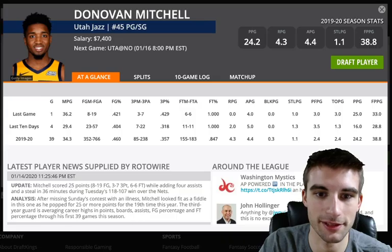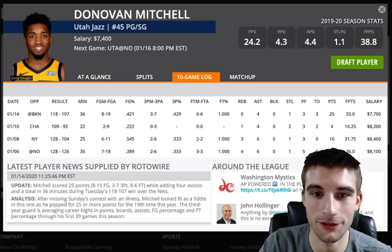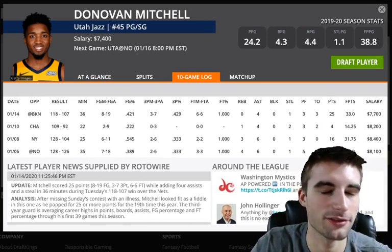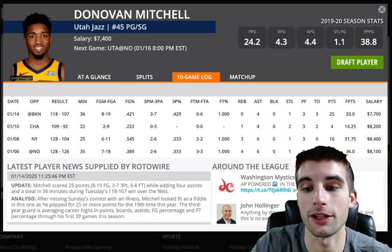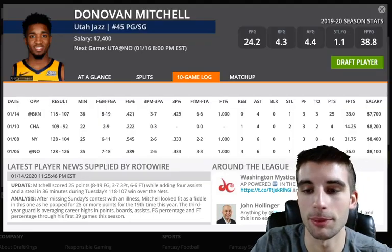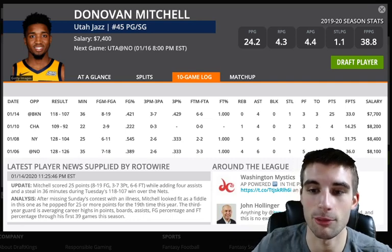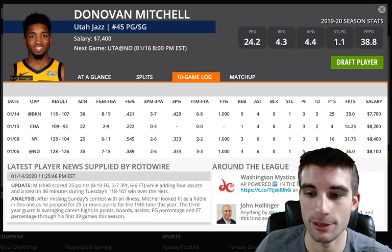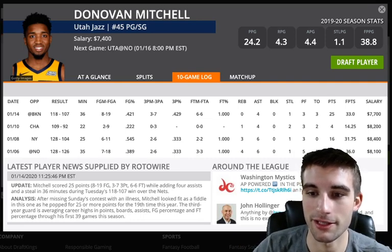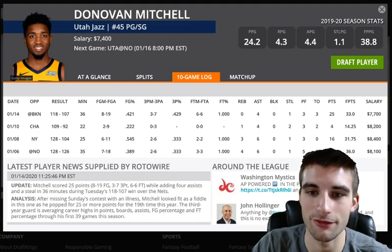I actually think Donovan Mitchell is one of the best plays on the slate at $7,400. His price has come down a little bit, which I like — buying low versus New Orleans, who suck versus guards. There's also a huge pace-up spot here: Utah is 27th in pace of play and New Orleans is 5th. New Orleans ranks 30th versus point guards, so the matchup doesn't get any better. He's got a 30.7% usage rate and 1.13 points per minute on the season. Definitely one of my favorite plays on the entire slate. If you want to game stack, going Brandon Ingram running back with Donovan Mitchell is one of the better ways to go.